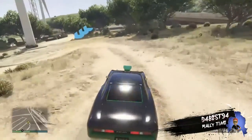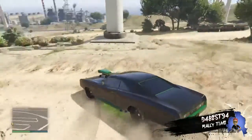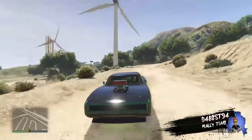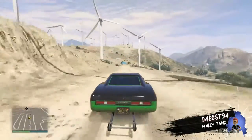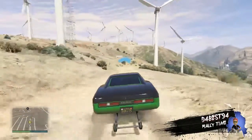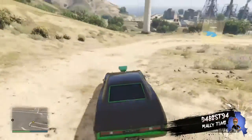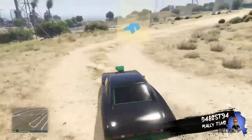The wheelie bar doesn't actually do anything about wheelying — if you use a wheelie bar it acts like a stunt bar. When you lift off the jumps off the side of cliffs it makes your car spin more. So that's something new you learn every day.